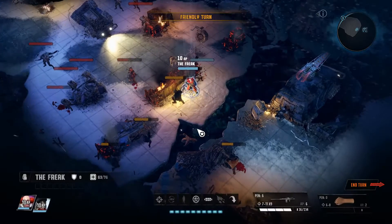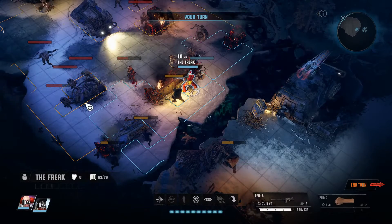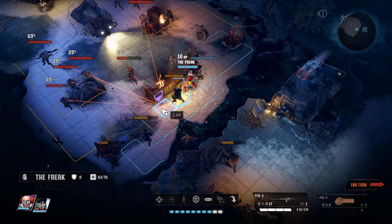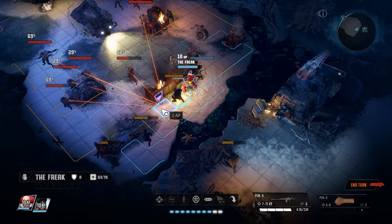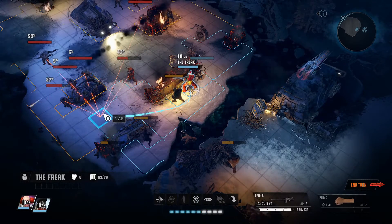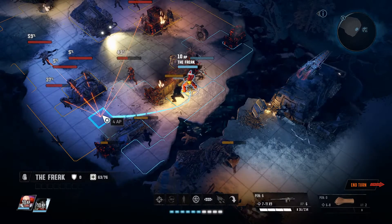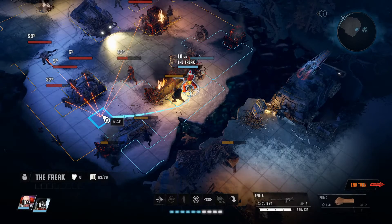It also shows you that everybody is in a square. This is cover — there's a lot of cover in this game. Cover comes in really handy. It doesn't protect you from getting hit, but it can help the enemy miss and reduce some of the damage that you take. So it's important as you move around. These little orange lines are telling you who can shoot at you, so this would be a very bad spot to move to — there's no cover.